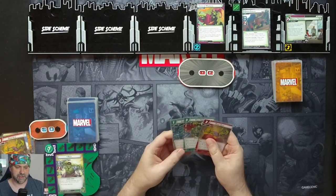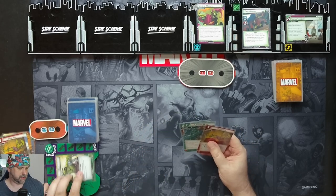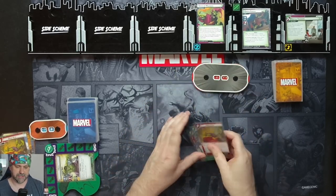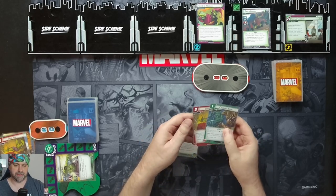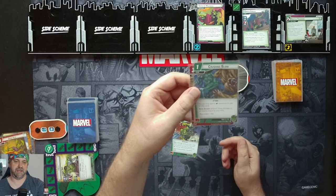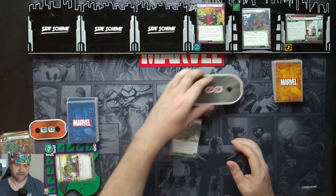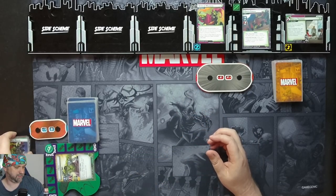The drawn card is a Crushing Blow. We swing for three on Hulk, knocking Goblin down to 11. We'll then use a physical resource for a Crushing Blow, which deals damage equal to your attack — so that's another three, taking him down to eight. We'll throw away a Hulk Smash because we can't keep any cards when we're in Hulk form.